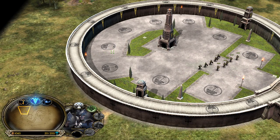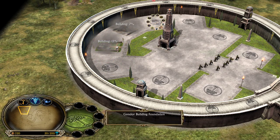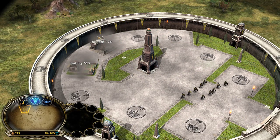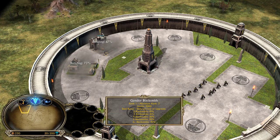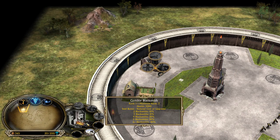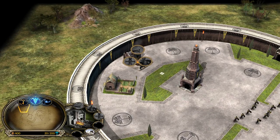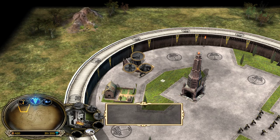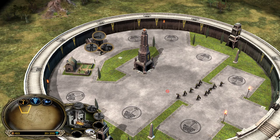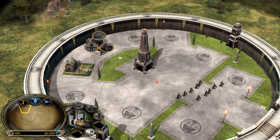Regardless of which faction you're playing against, you always want to start with a farm and a blacksmith. Against Mordor, situationally you can start with 2 farms instead, because upgrades don't matter as much. The reason you always want a blacksmith early is that in order to buy upgrades with Gondor, you need to get your blacksmith to level 2. If you build it later, you'll be able to buy upgrades later — and time matters a lot in Battle for Middle-earth 1.